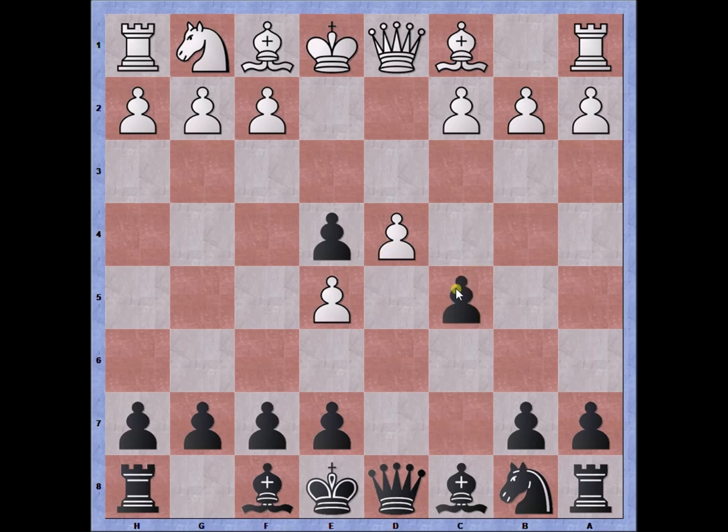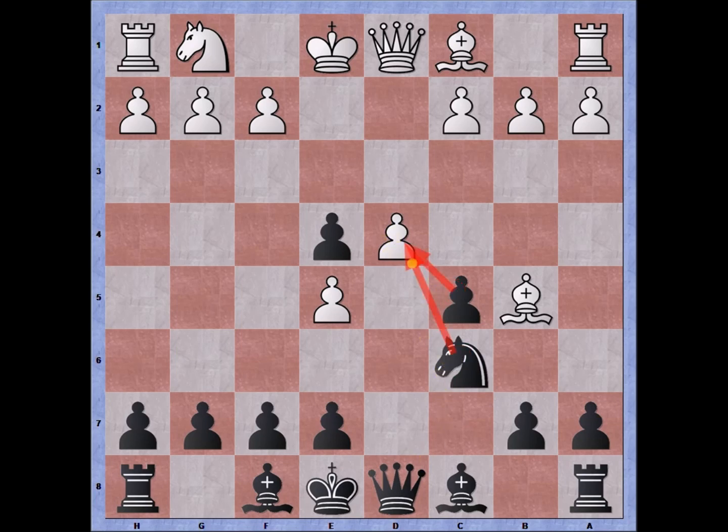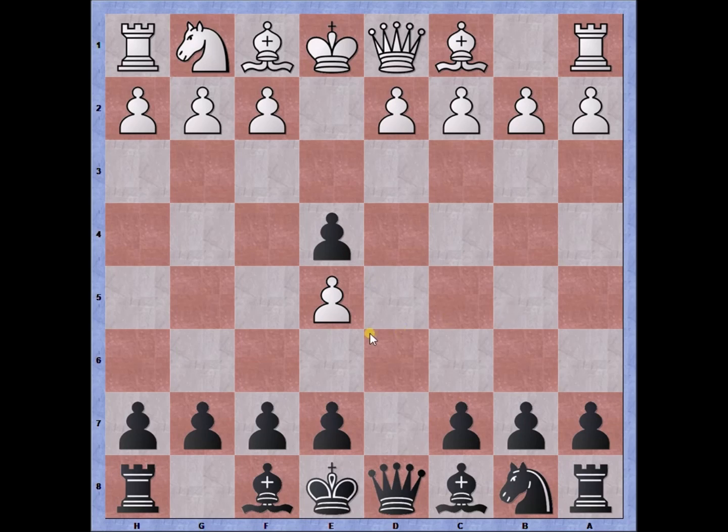Alternatively, after the d4 move, black may choose c5, trying to undermine the center. And if bishop to b5 check is played, knight to c6, d5, queen to e5 check. Those are all possible variations, but none were played. White chooses no pawn development to protect the pawn on e5, but instead goes for a modern approach and plays b3, with the goal of developing the bishop to protect the overextended pawn on e5.